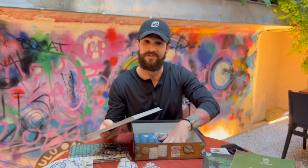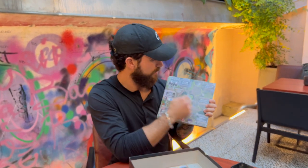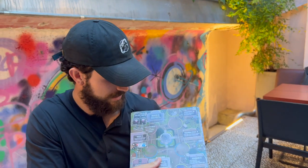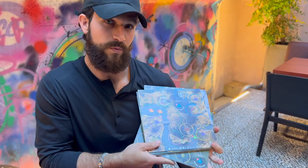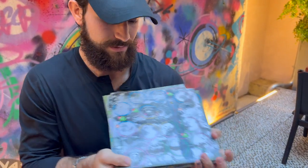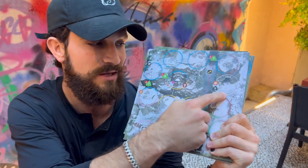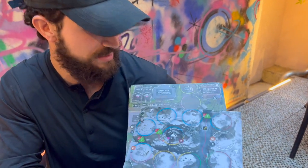Here are the terrain tiles — these are 230 by 230 millimeters, roughly nine inches by nine inches. You have the town, the plains, the wetlands, the wilderness, and the mountains. The mountains are treacherous: you're going to get one frostbite every night you spend here not in shelter — not in a campsite, a cave, or a cabin you build yourself.